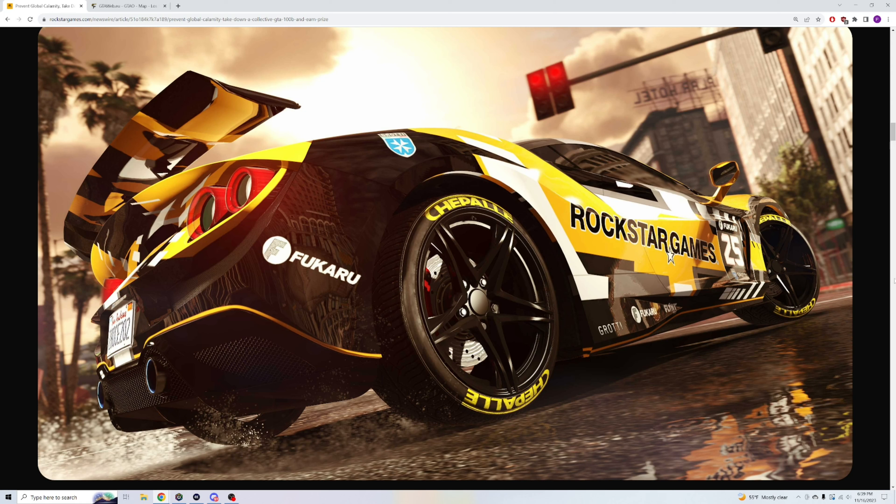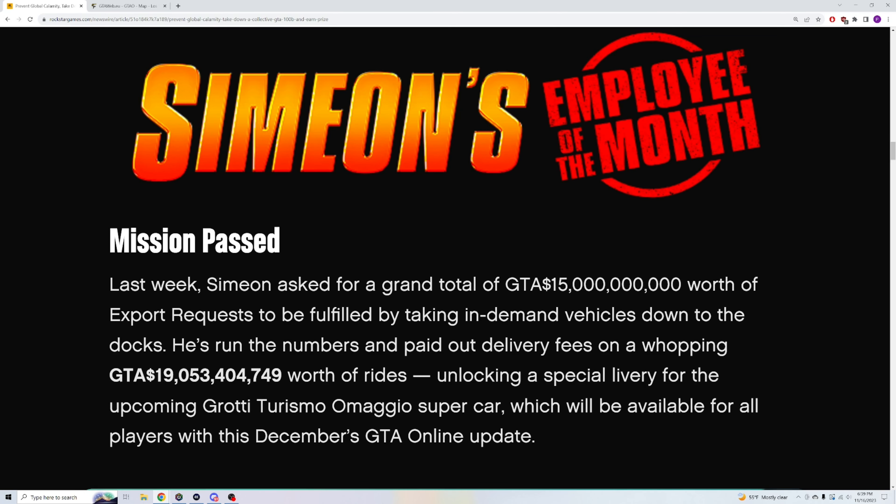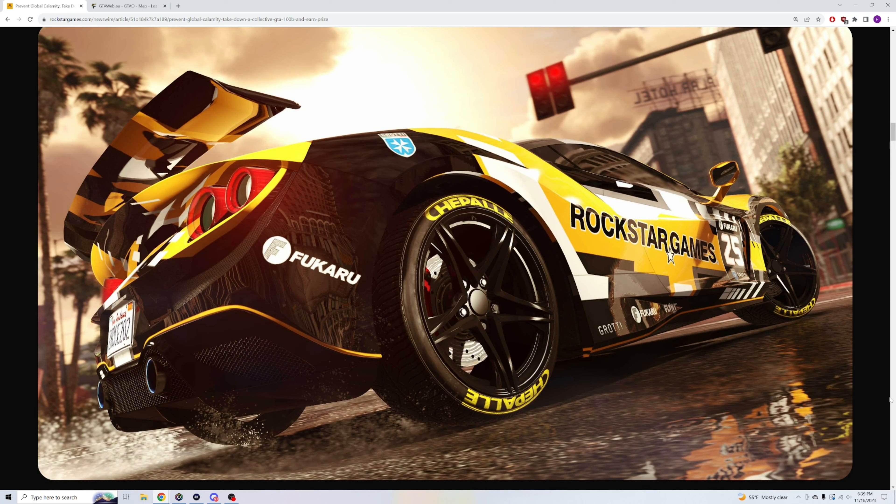And then one last thing — a sneak peek at one of the cars from the winter update coming out later this month or next month. As a reward for beating the Simeon thing last week, we got a special livery for the upcoming Grotti Turismo Omagio supercar. That's the first look at the new supercar coming out later this year. It looks goddamn pretty, if I do say so myself.